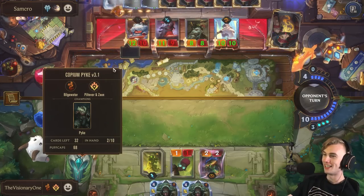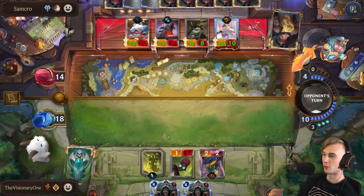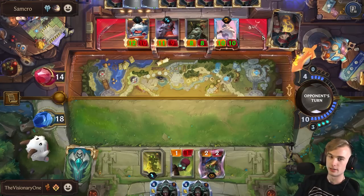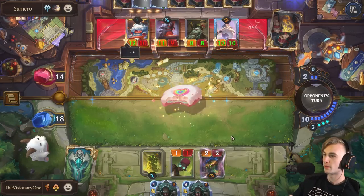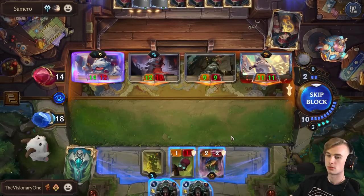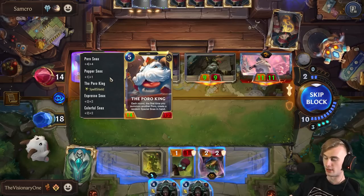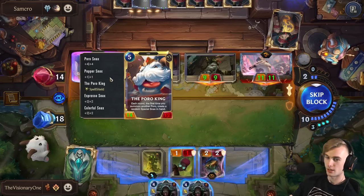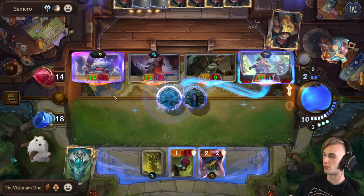He has no clue. He doesn't know. I'll just let him fill his board as much as he wants, and then we wipe it and we win. That's game — we have actually bested this man. Out of all the keywords he could have gotten — spell shield. Seriously? Okay, I think we can still kill him, but I was gonna target Poro King. Does he still die?